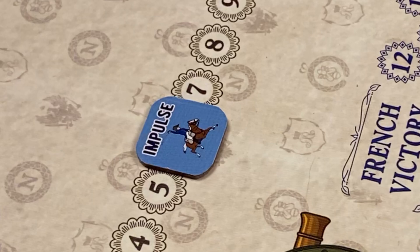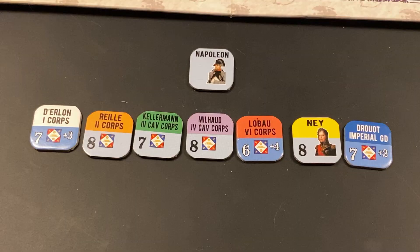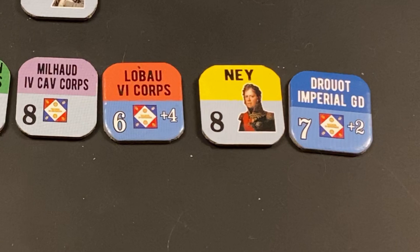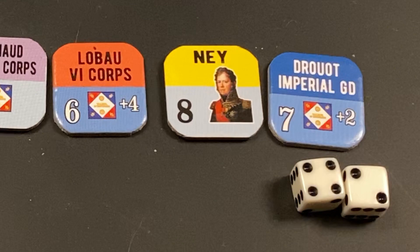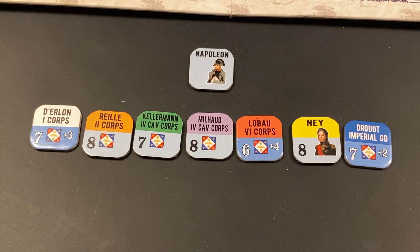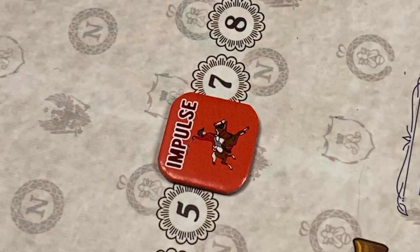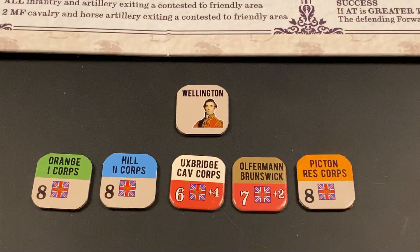We proceed to the French sixth impulse. The French want to activate Drouot's Imperial Guard corps. They must roll 7 or more with 2 dice — there is no activation bonus from Napoleon this time. The roll is a 6, so the activation dice roll fails. The impulse passes to the Anglo-Allied player. The Anglo-Allied player faces tough decisions because the chances of activating Orange's, Hill's, or Picton's corps are less than 50%. The best activation probability is Uxbridge cavalry corps, followed by Offermann.